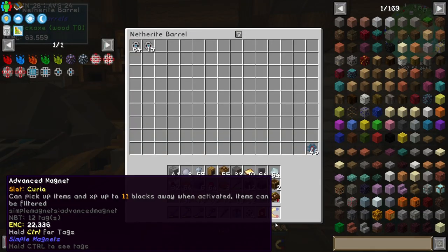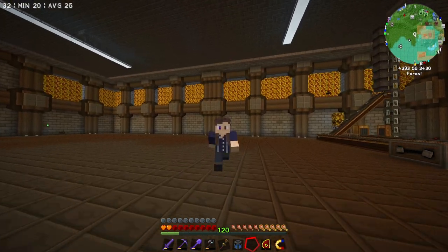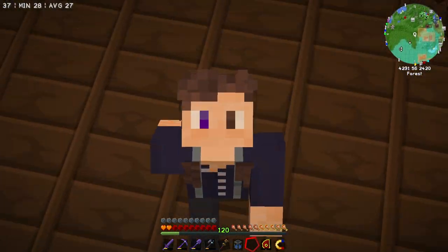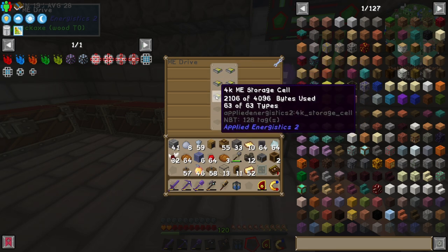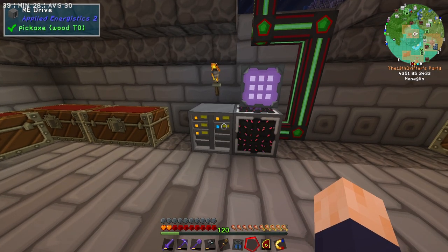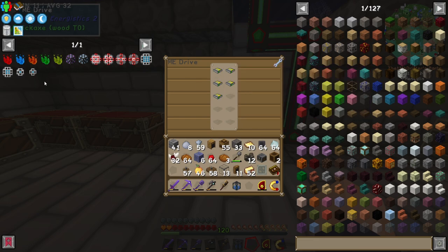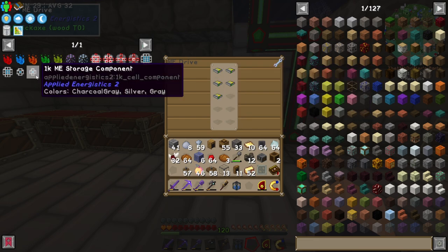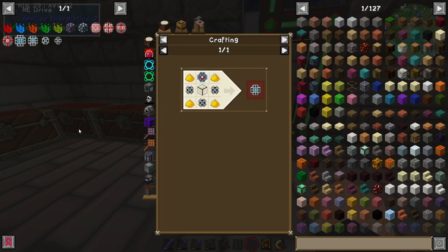So let's just drop this in the barrel with these. Turns out when we first put this system together, we put it together using only 4K ME storage cells, which means I could just start crafting some of these up and start safely introducing some new storage. That kind of felt like a waste, and that's why I'm not going to fill the rest with 4K. Instead, for today, we are going to focus on the 16K.